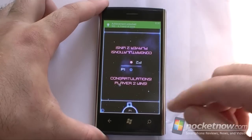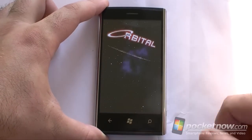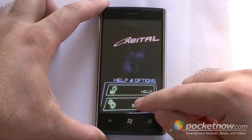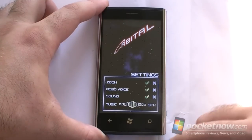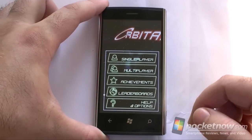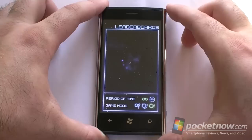And there's an achievement. Alright, so that's a pretty cool game. Here's some options — nothing special, just zoom, robot voice, sound, that kind of thing. Leaderboards, of course. You got those. And we got some cool graphics.